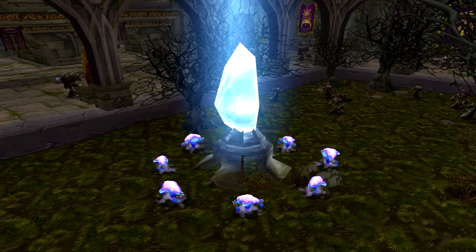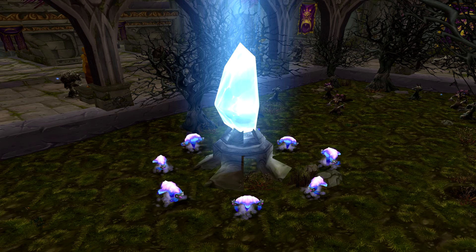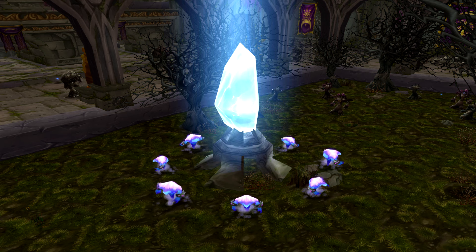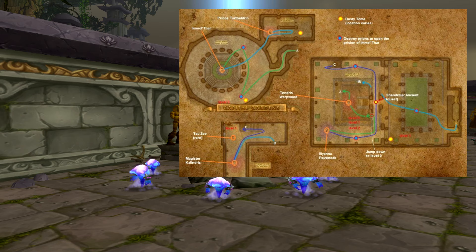Before I dive into our bosses, you'll see arcane pylons surrounded by mana elementals all throughout the dungeon. Make sure you kill all of these elementals as they'll be necessary to proceed further into the dungeon. You'll need to clear five, so make sure you're keeping tabs. I've marked them all on this map in case you find it necessary.